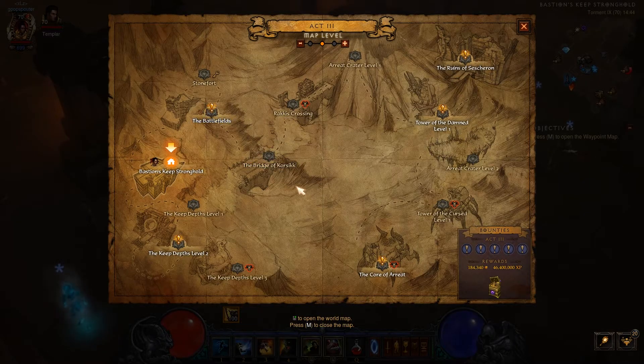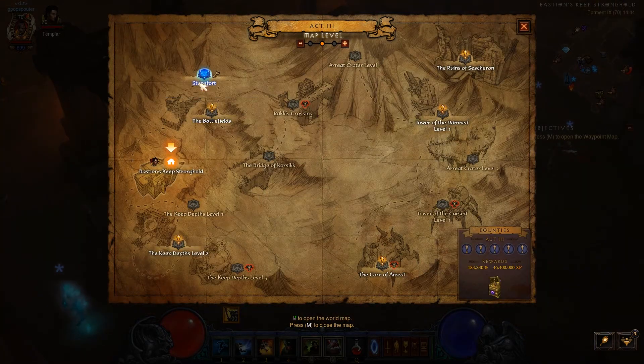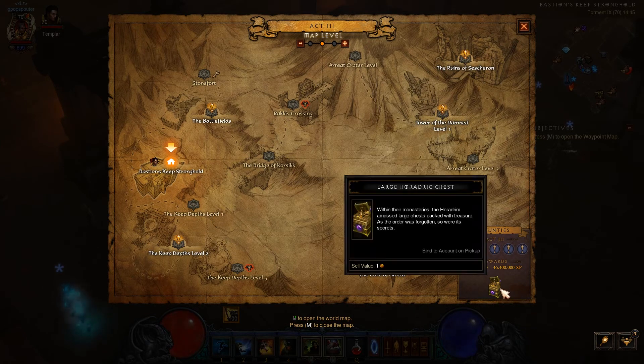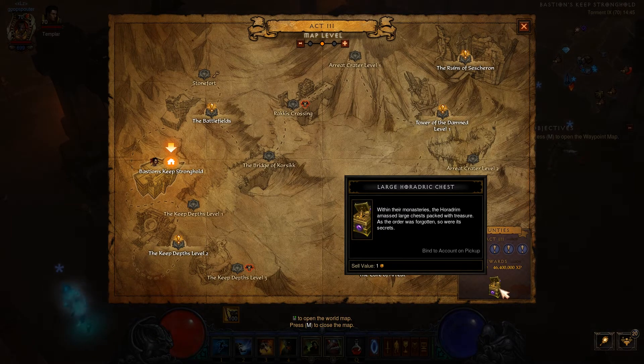The bounties I mentioned earlier — you open the map by pressing M and you can see that each act has bounties. For example, you might need to clear the barracks — a little area you clear of all monsters. Or you simply clear a rare monster, or kill a boss. When you get all five done, you get an extra box containing gold, crafting items, and potentially legendaries and other things as well.